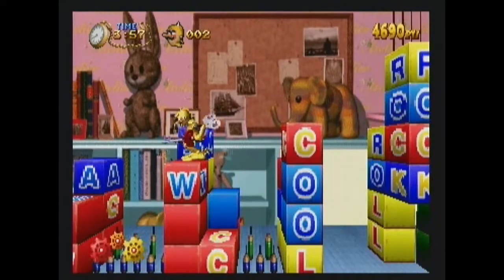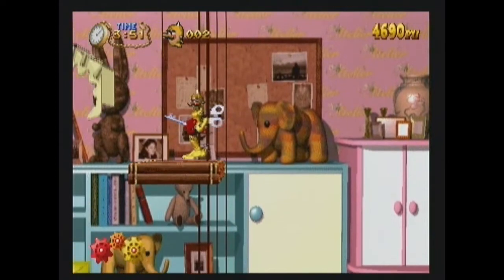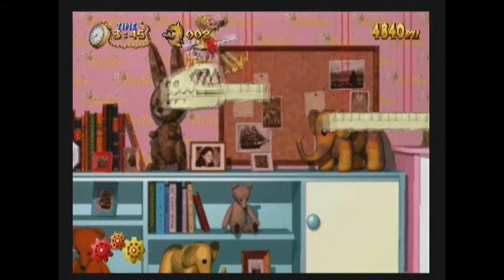In the bottom left there are some gears which represent your energy gauge. You'll come across many items that refill this gauge. The graphics in Clockwork Knight are big, bright, and beautiful — it makes excellent use of the 3D capabilities of the Saturn. The cutscenes were done well for the time, although I can't stand that song.